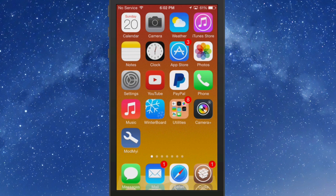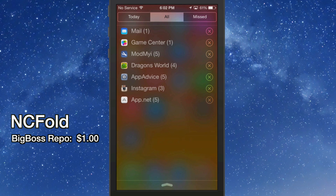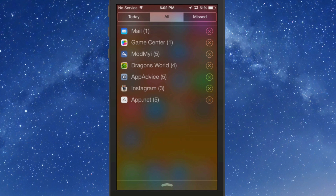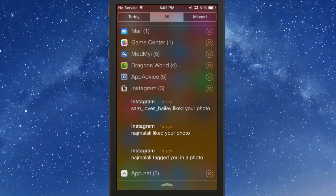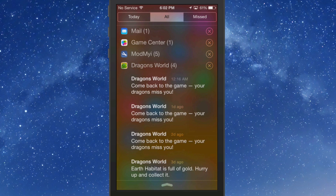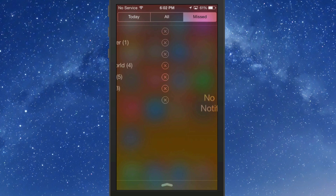The last one is called NC Fold — you can get it for one dollar and I strongly suggest it. It makes your notification center look so much cleaner. It folds up all the different categories, and if you want to open one you just tap it to drop it down — like I just did with AppNet and Instagram. Before, all those were open and you couldn't close them; this tweak lets you fold them all up.